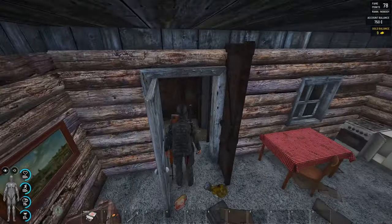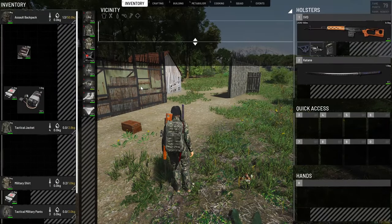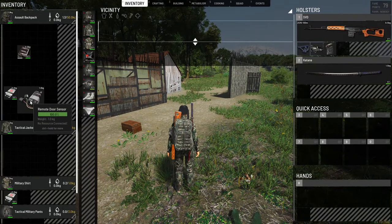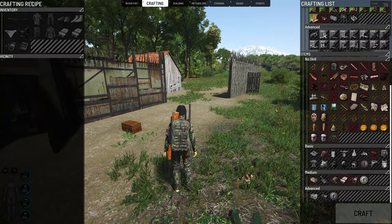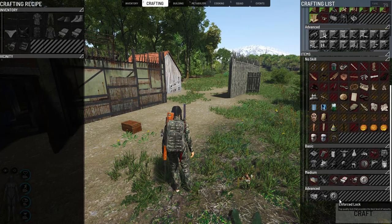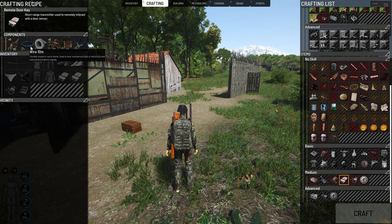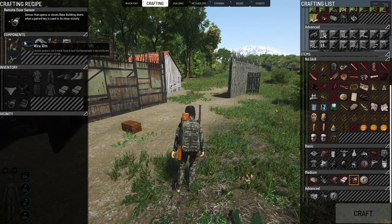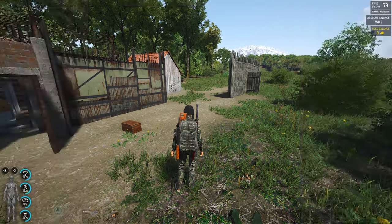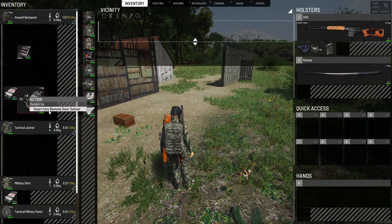Now let's explain this project. To make this happen we're gonna need two different items: a remote door session and a remote door key. It's very easy to craft — you can find them in the crafting menu. One requires metal wire and duct tape, easy things to find, and the second is also very easy.